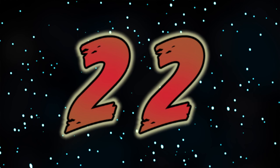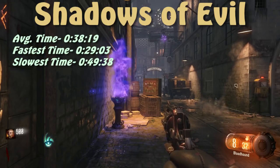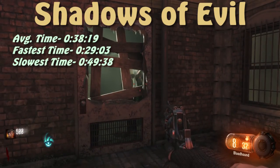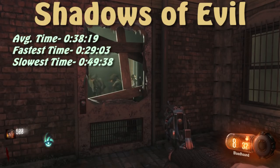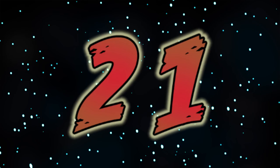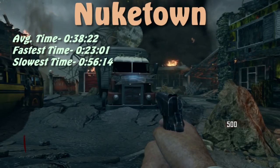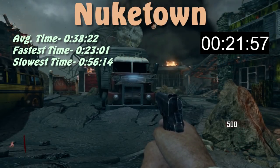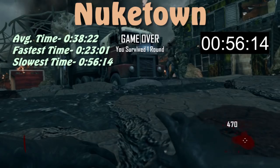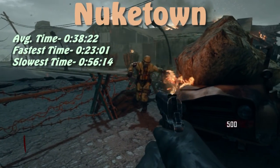At number 22, we've got Shadows of Evil with an average survival time of 38 seconds. The spawn room is very tight, so zombies can reach you quickly from multiple spawn points. It's one particular spawn that makes for the shortest survival times — if zombies don't spawn there, the survival time sees a bit of an increase. At number 21, Nuketown barely beat out Shadows of Evil by just 6 frames. There are no barriers for zombies to break down on Nuketown, making things a lot quicker.